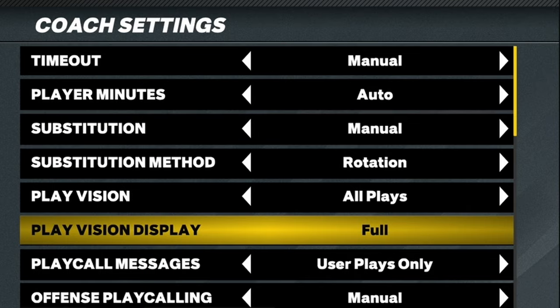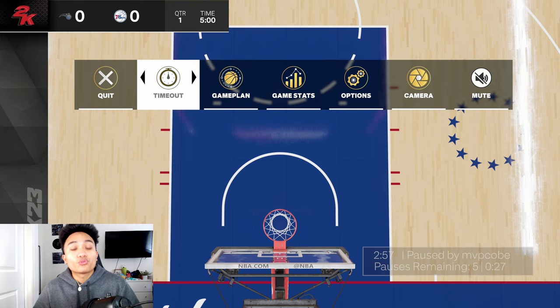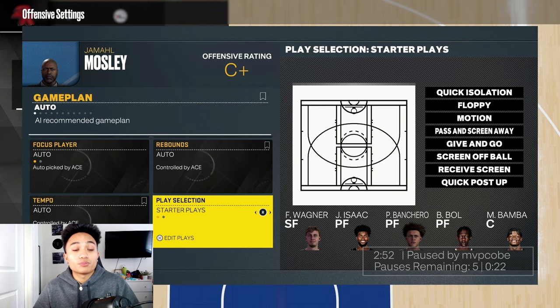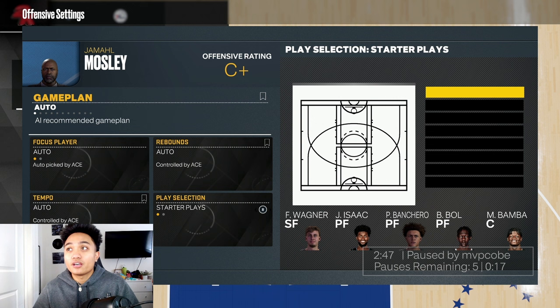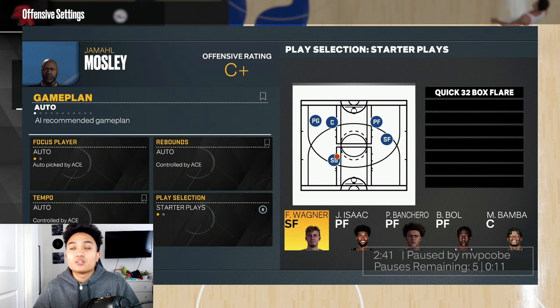I like to have Play Vision set to All Plays, Play Vision Display set to Full, and Play Messages set to Show All. Then quickly before the game starts, go to Offensive Settings, scroll down to Play Selection, and clear everything out so it's nice and simple under your Favorite Plays menu. Scroll down — right here — Quick 32 Horns.